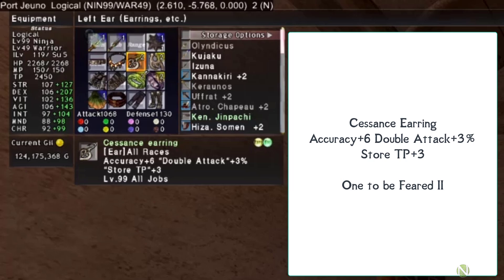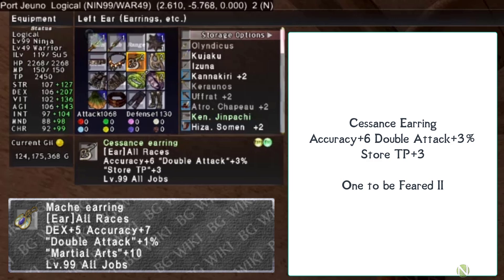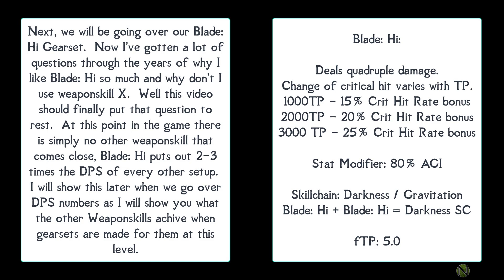For the earring slot, the Seasense Earring is recommended, from the 'One to Be Feared' 2 HTMB against Omega and Ultima. It gives 6 accuracy, 3 double attack, and 3 store TP — very hard to beat in this slot at this stage. While working on it, the Mock Earring from the auction house is an inexpensive placeholder but is no comparison to the Seasense Earring.